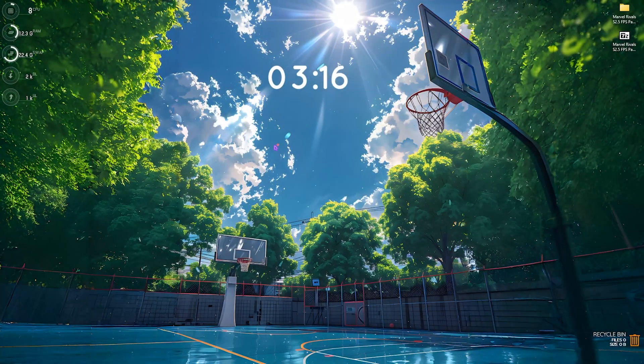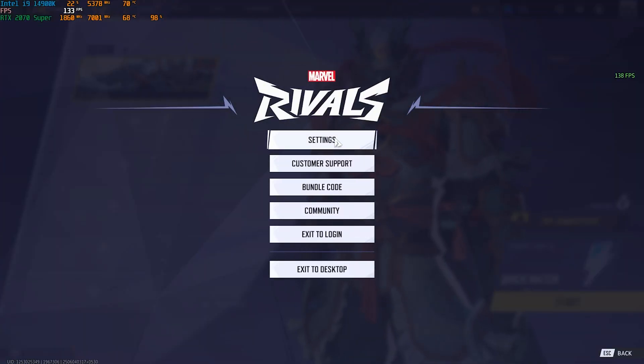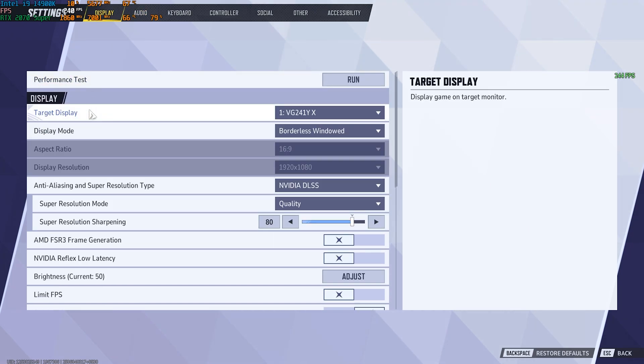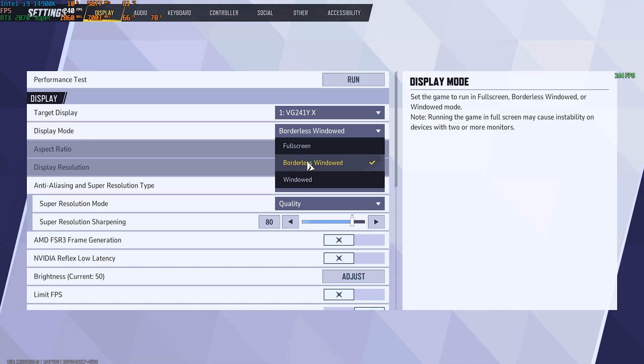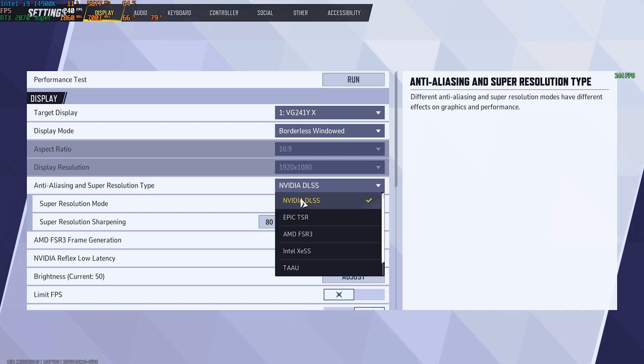Once in the game, click the settings gear and go to Settings. In Display Settings, set your target display to your native monitor and display mode to Borderless Windowed if you want to use frame generation, or Full Screen if not. For Anti-Aliasing and Super Resolution Type: NVIDIA card users go with DLSS, AMD users go with FSR3, Intel integrated card users go with XeSS, and if you have no dedicated GPU, TAAU or Epic TSR both work fine.